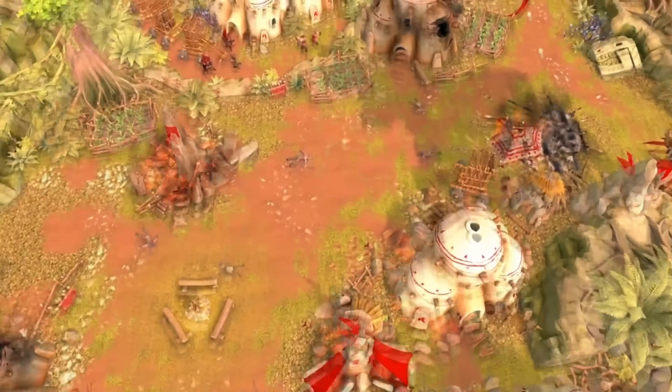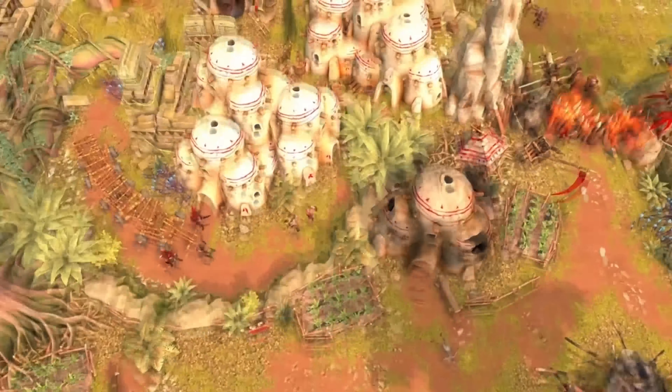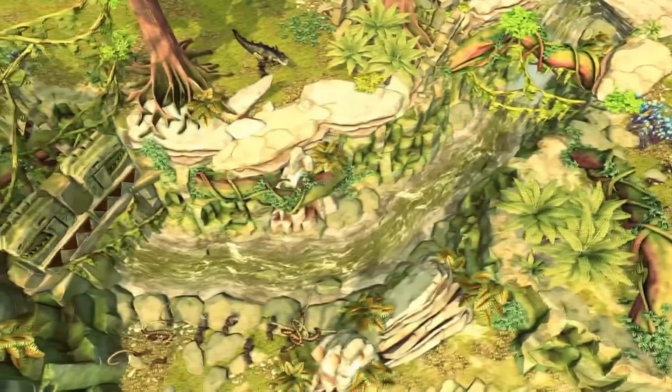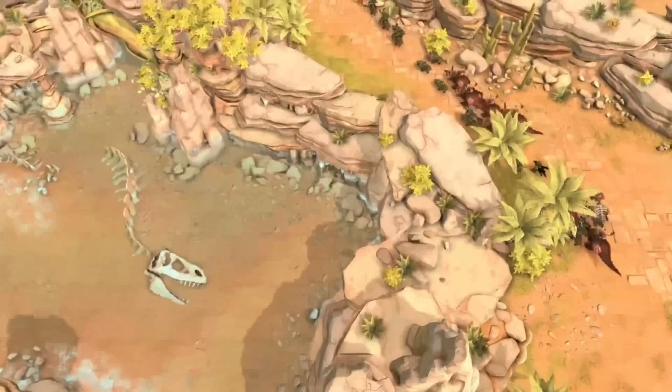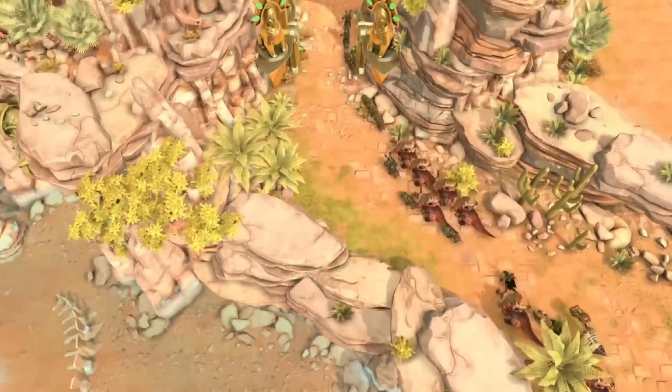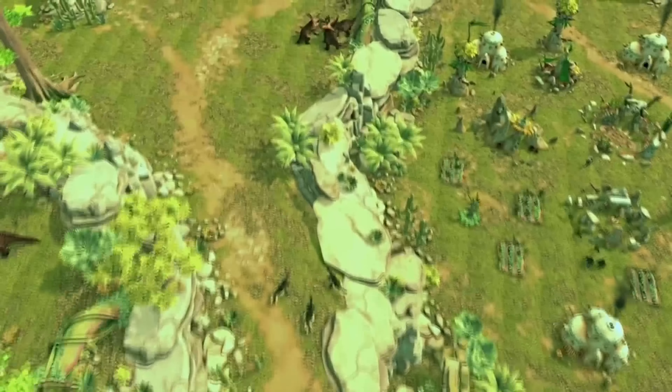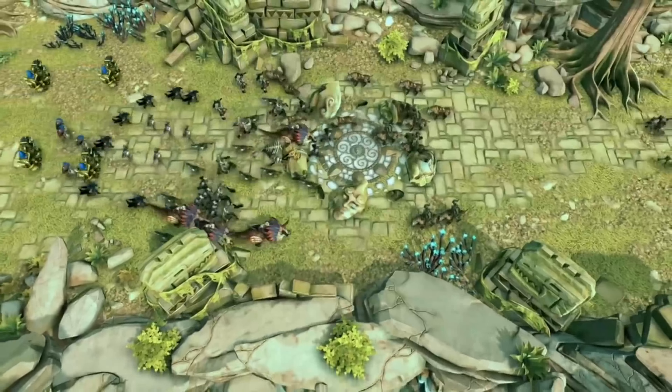You have to build your base, recruit and control your soldiers, fight and tame fierce dinosaurs, manage resources and skills, and use powerful spells to win over the opponent. War Party features dinosaurs, skirmish mode, multiplayer mode, and two factions: the Wildlanders and the Necromas.